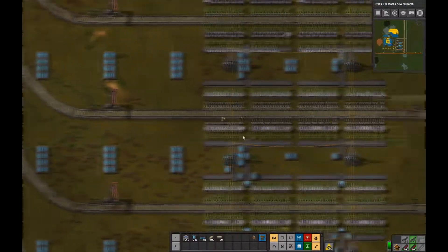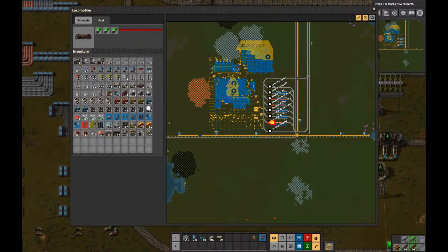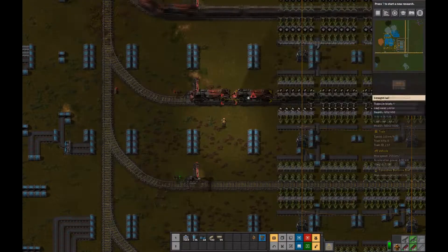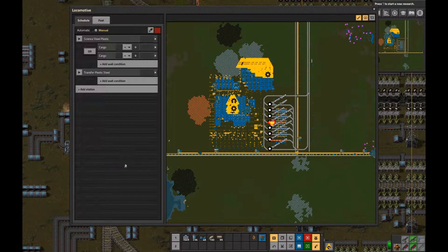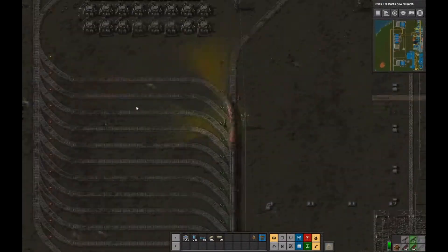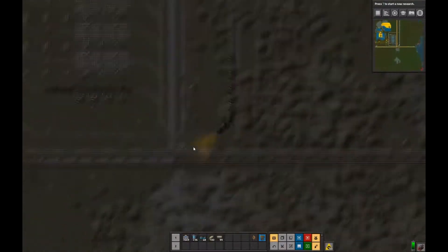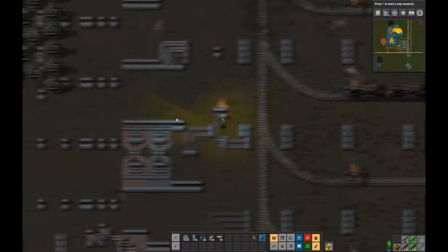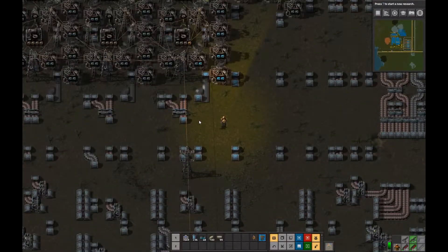I did have to redo all these unloaders because they were based on the old style. Unfortunately, I didn't reserve space in each of the cargo wagons so that half would be filled with one item and half with the other. Right now it's just going to be filled with whatever happens to land in there first, which is bad - we'll see here in a minute that the sulfur and coal train was completely broken because it was all coal. There was no room for sulfur at all. I just didn't think about that when I originally designed it.